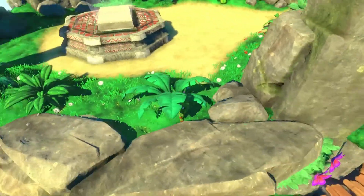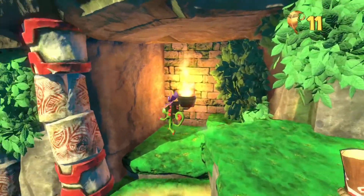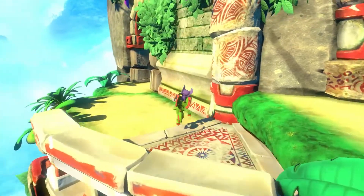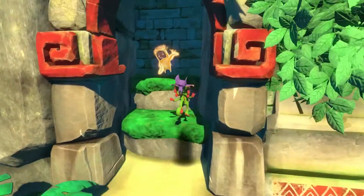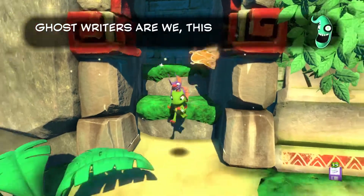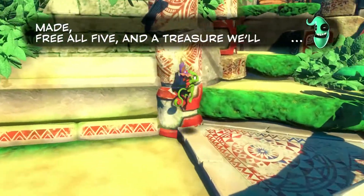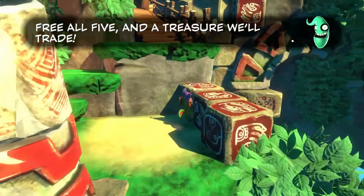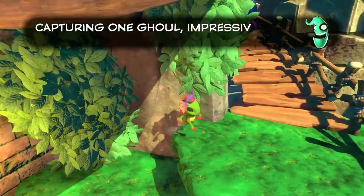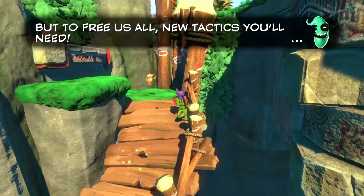This area is really interesting. This is our first major location of the game. Right here, we can get started on the ghostwriters. Ghostwriters we are. This book we made. We all five in a treasure we'll trade. This goes into the ghostwriters character — one ghoul. Impressive indeed. But to free us all, new tactics you'll need.